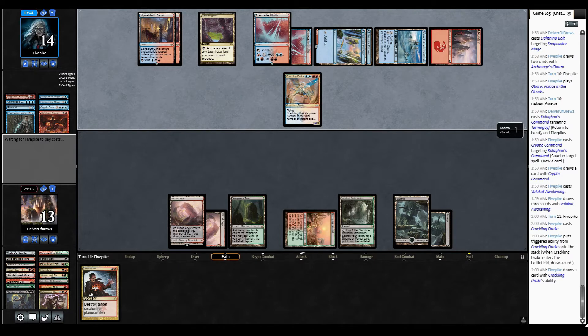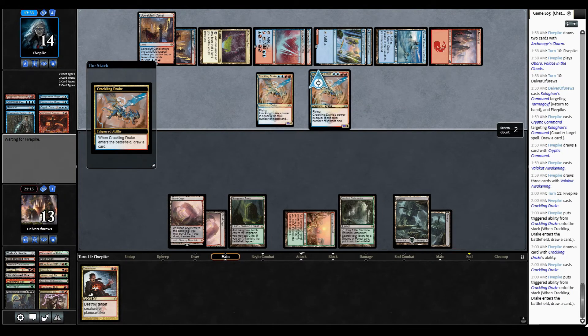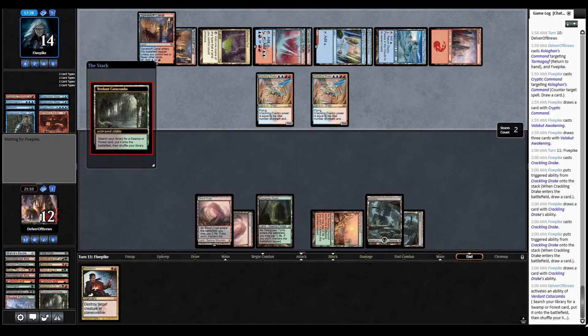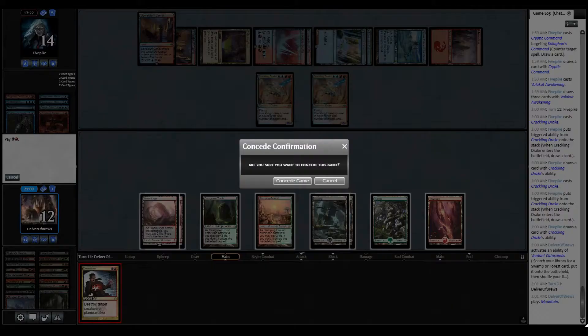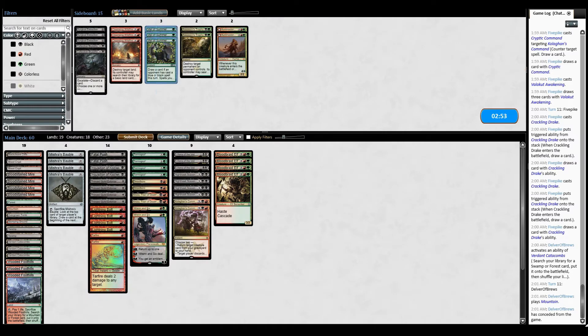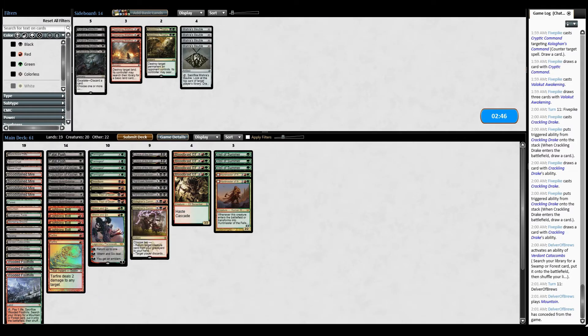We can kill it with a Dread Boar, but we just have to make sure our opponent does not have counters for it. Two Crackling Drakes — less manageable, I should say. Oh my god, we just flooded on lands. This game is just brutal. Concede — we're not going to win against that. Let's go to game two, where we don't flood. Ideally.